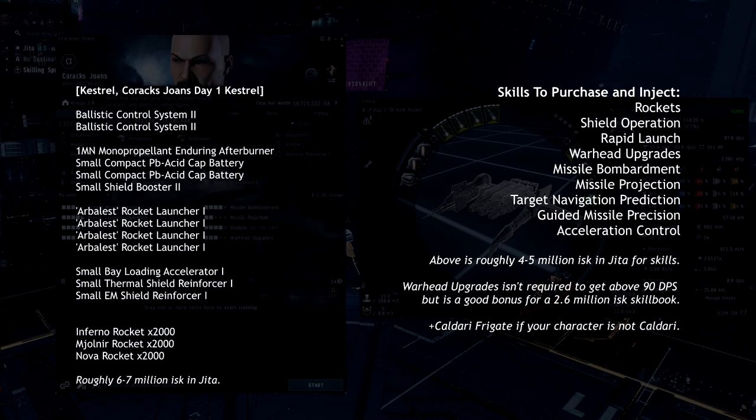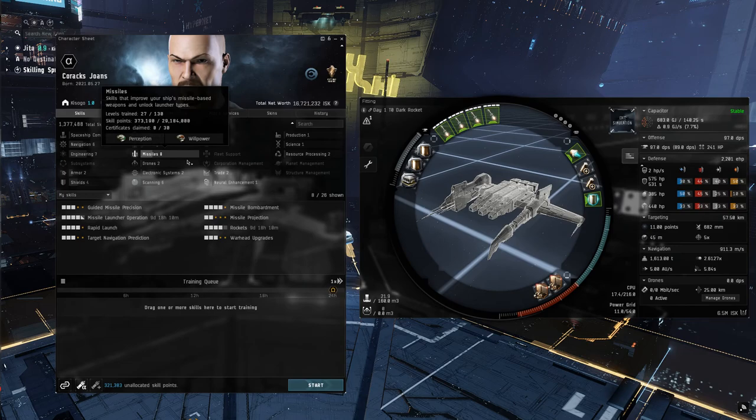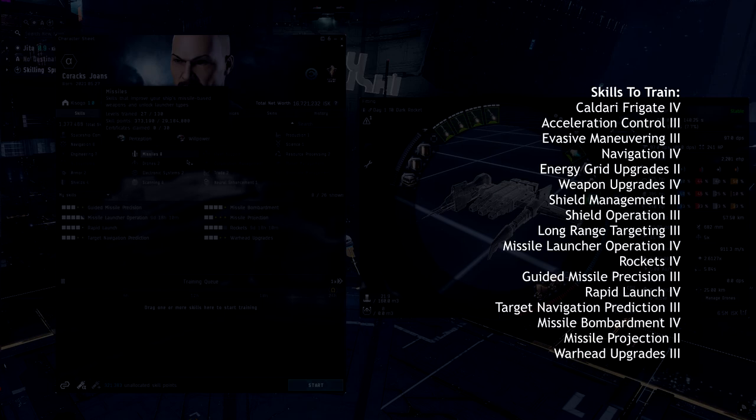My character is Kaldari. If you go with another race, you will need to pick up at least the Kaldari Frigate skill book as well. This is cheap on ISK and skill points. You can also go ahead and purchase the fit featured here and in the description below. Next, begin applying your referral skill points. Make sure to match the list on screen. Feel free to pause if you want to copy it now, but I'm also including a link for this character's profile below in the description.